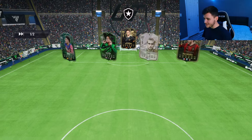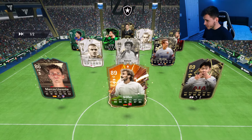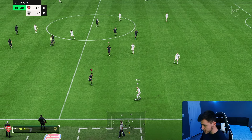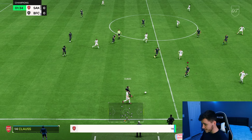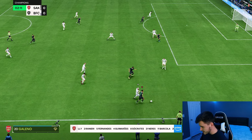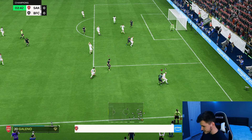Here we are jumping into game number two, coming up against Balde, Van Dijk, Becca, Marcos, Llorente, Vollerson — it's a decent team. So far with Galeno he has been quite clinical, which is really nice to see, and his pace is really nice as well. I feel like as a player, whether you want to play him out wide or even as a striker, it could be a pretty decent move. Great acceleration and great sprint speed — but Theo Hernandez is just a tad bit too quick.